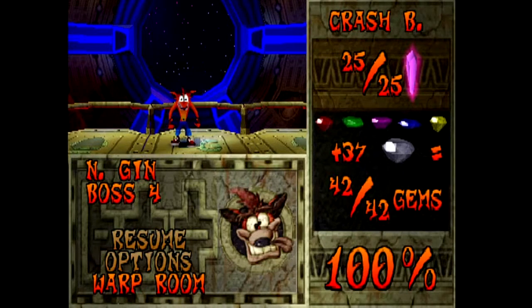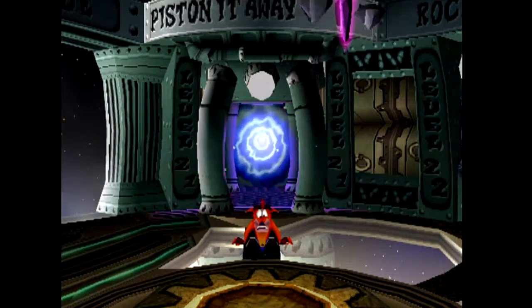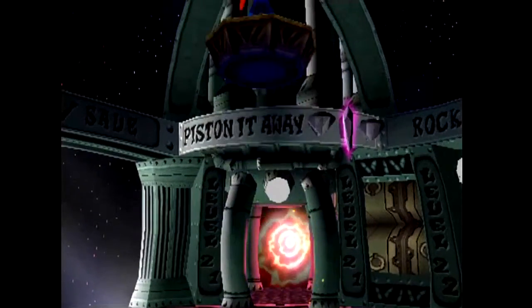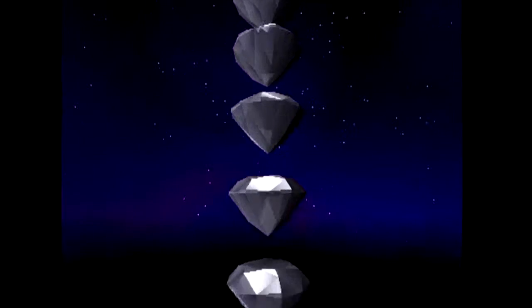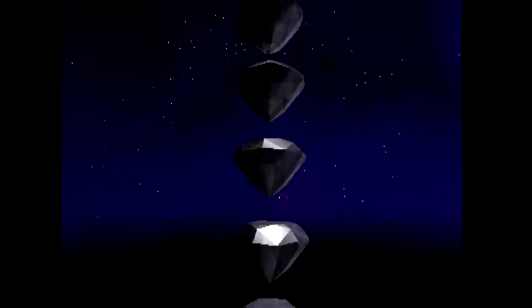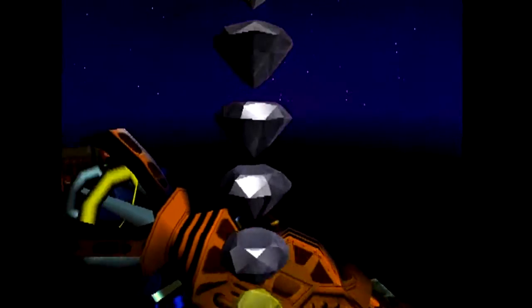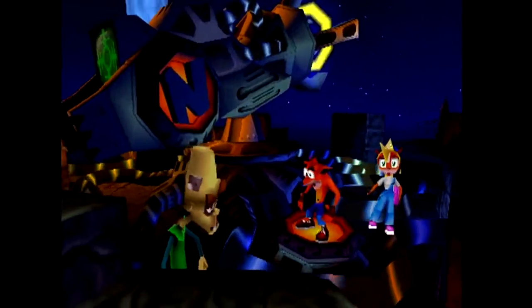Anyways, let's go back up. If you want to get to the secret ending, just push up like normal. If you want to fight Cortex again, hold triangle. We're pretty much on the secret warp room, so I guess it can be called warp room 6. And there we go.